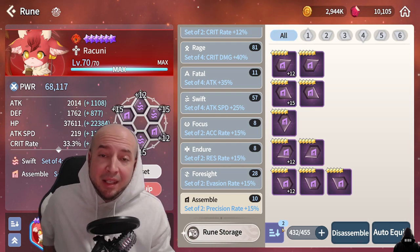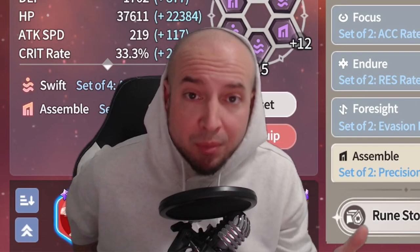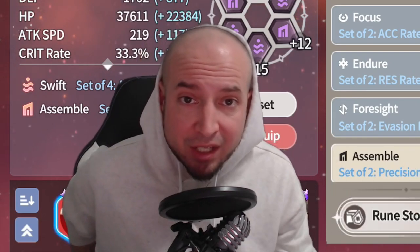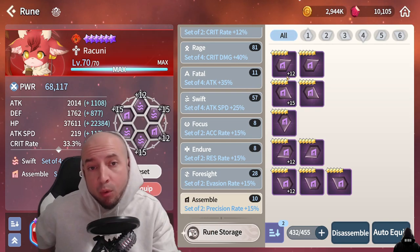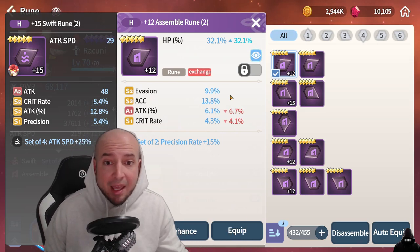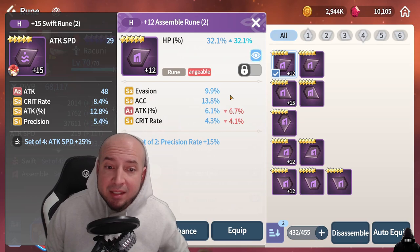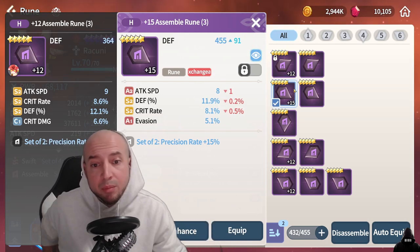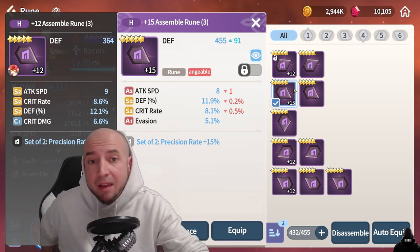And last but not least, the assemble rune, which is a bonus to your precision. Precision helps you fight against evasion to help your basic attacks land. So you're thinking either a support or a damage dealer attack speed based monster. When looking at the main stat as HP percent, you want supportive base substats to help that main stat out. Precision is all about basic attacks, so attack speed substat is really good.